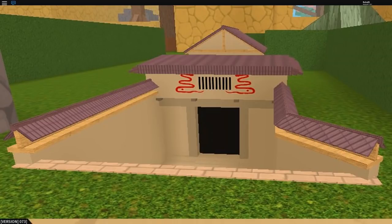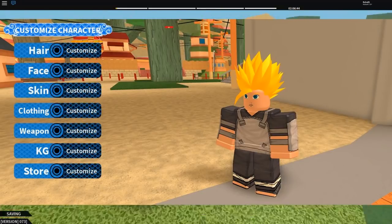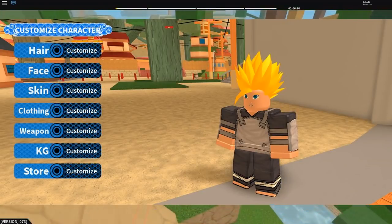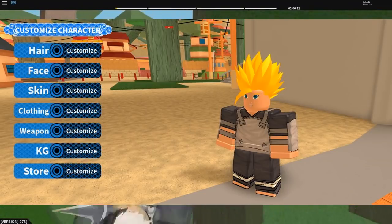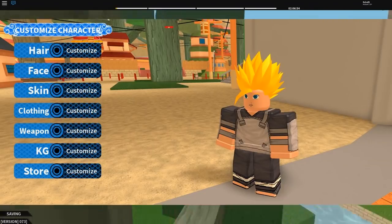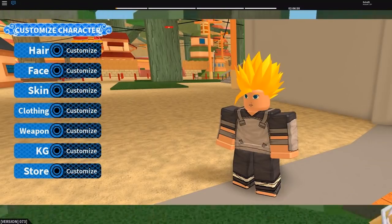The next thing is the new UI coming to the game. This is just a sneak peek, meaning there are going to be a lot of changes. The KG in the store means the store is going to be incorporated into your customization, so you can buy accessories for your character a lot more easily.